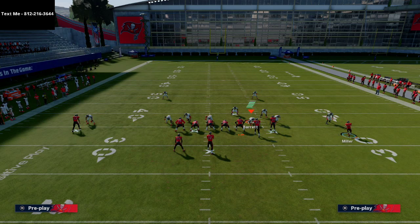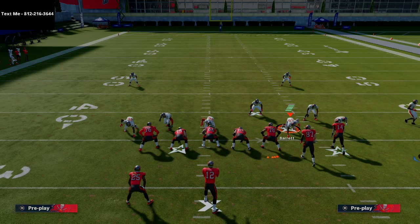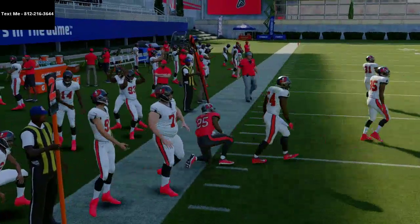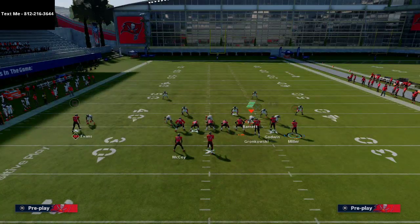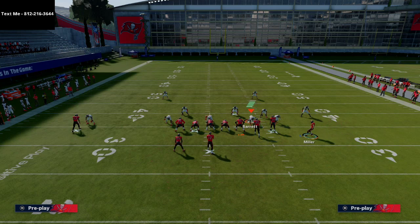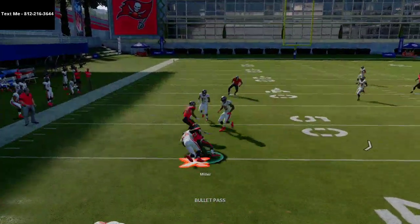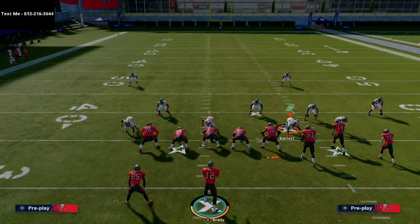I'm going to motion Miller out, motion him in, and then motion him back out and snap the ball right there. Against man coverage, you're going to have your running back to the quick flat. Against man-to-man coverage, you're also going to have this little drag route to Scottie Miller, and this is going to be coming open at multiple points within this play. He's going to be basically unstoppable as far as drags go for man-to-man.